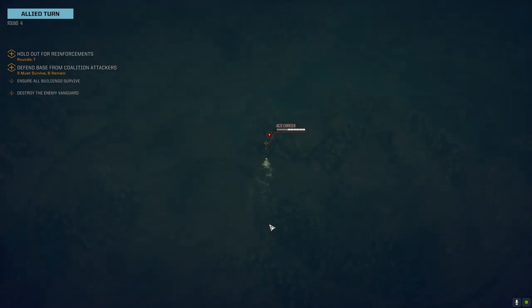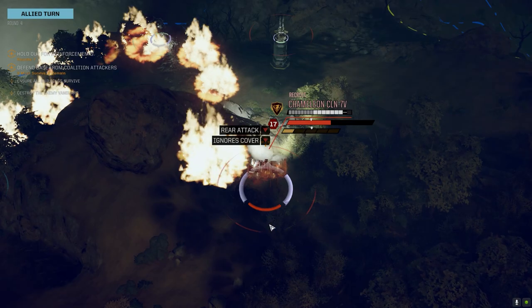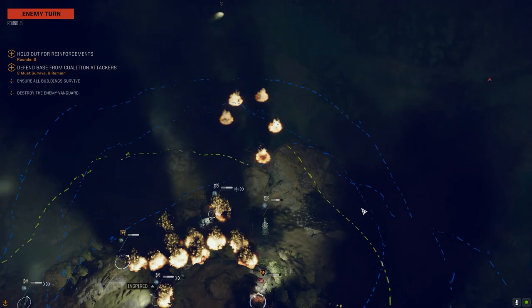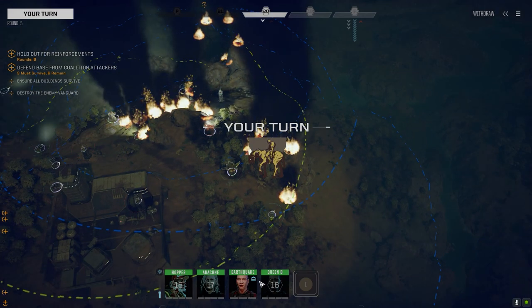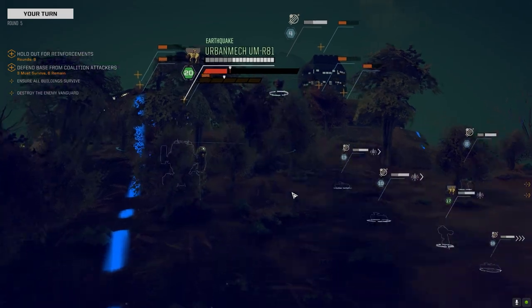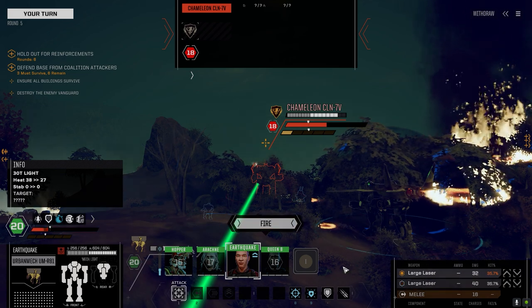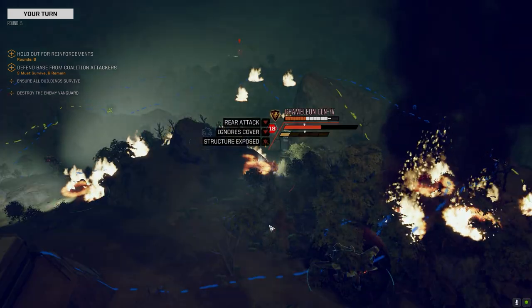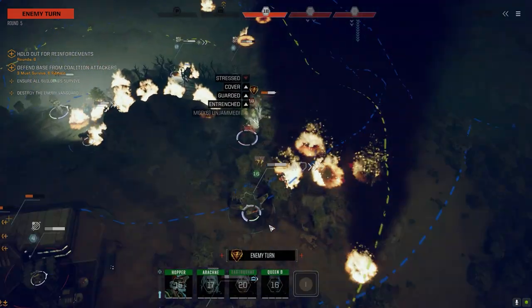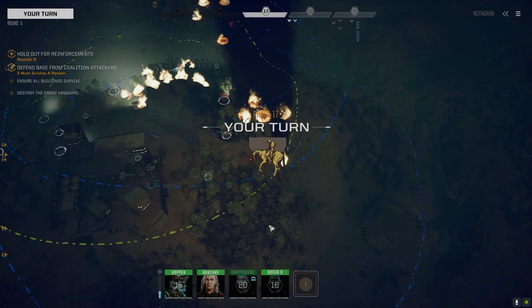We should be able to finish this guy off before these others get in. AC2 carrier — no big deal. Okay, what are you guys doing? Fire Starter — okay. Kind of weird — I would have thought we'd have a lot more medium mechs on this one. How are we doing for heat? We're going to be overheating — we'll leave one off. The Spider is going to get ground up by the turrets as he approaches.